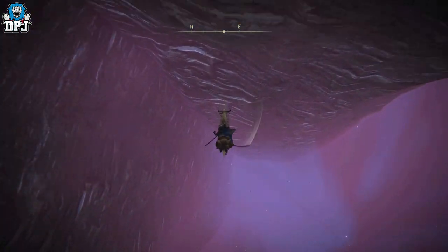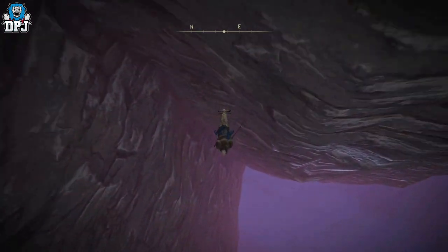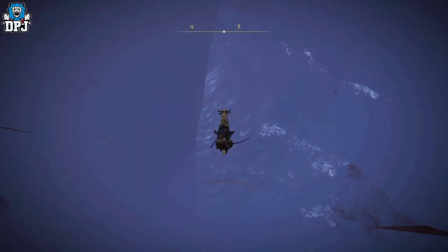It really is that easy — that wall is invisible and you'll jump straight through. Remember it has to be a double jump. You need to be on your horse. You don't necessarily need a weapon in hand — you can even swing your fists.